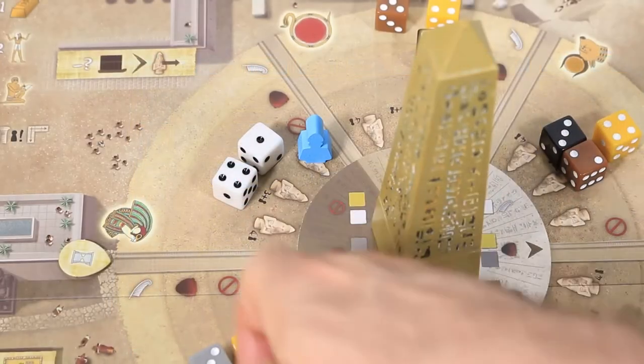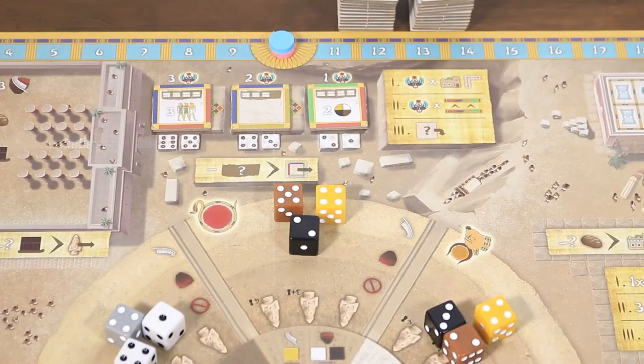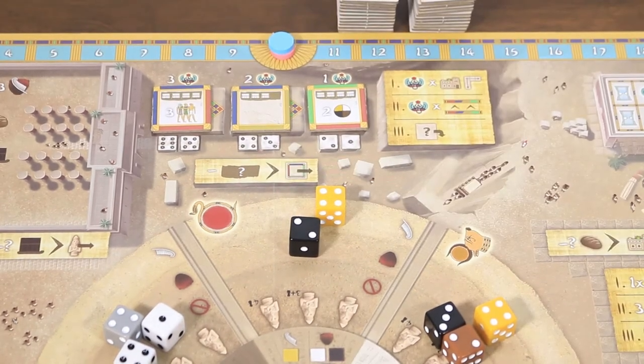After placement, whenever another player takes the associated god action, the player with the statue will gain the bonus printed next to their Horus bonus tile. Worth noting that not all placement locations are available at all player counts. The Ra God action allows the player to build a pillar within the temple complex for a number of victory points and rewards.